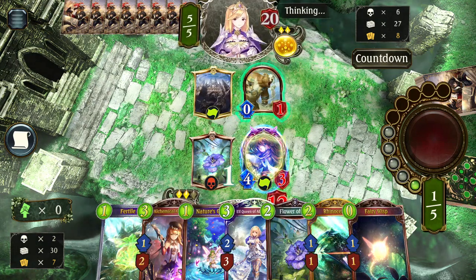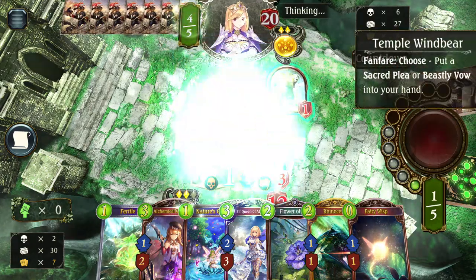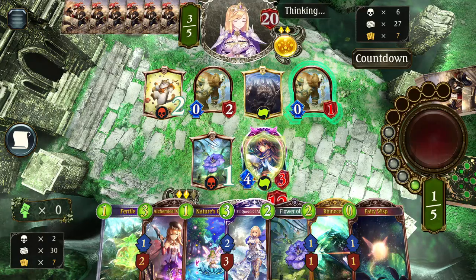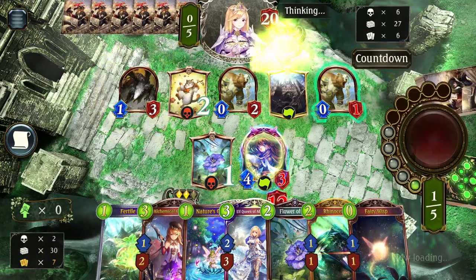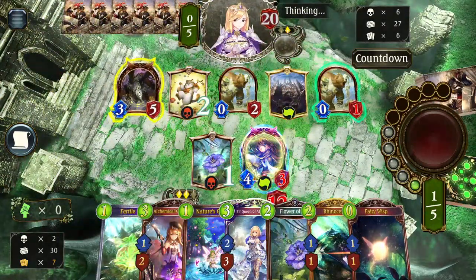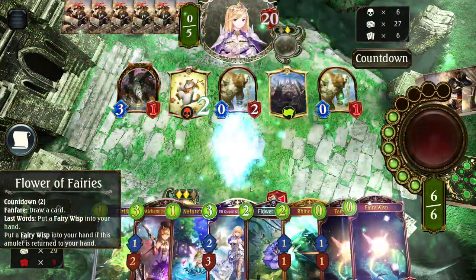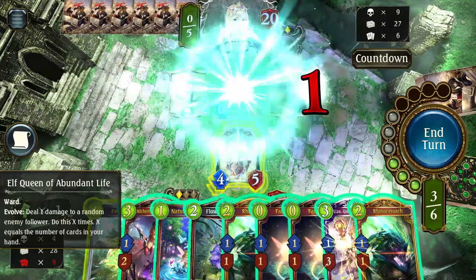At the very least, if I have the setup he can't go face for seven damage — he can still smash for five damage, and they don't have many heals so that's an issue. Next turn is probably Elf Queen evolve into Alchemical Confectioner. Four-mana storm, two-four amulet, Sneak Attack. We're going to have two Fairy Wisps in hand next turn. He's going to evolve that — I'll just Elf Queen and hopefully draw into more Fairy Wisps.